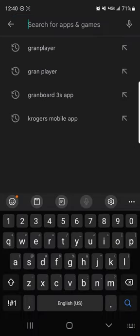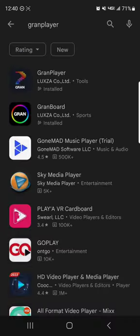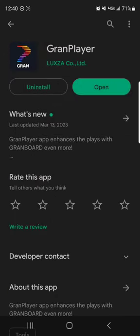First of all, you'll need to do a search for Grand Player, all one word. If you put a space in between Grand and Player, you will not find the app — it doesn't show up. So search for it all one word, and it is this app right here at the top, Grand Player. I've already installed it, downloaded it, and run through it a little bit, so we'll open that up.